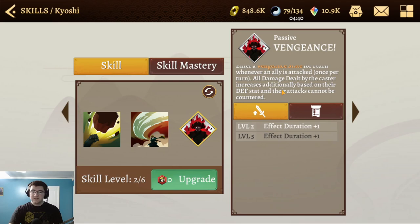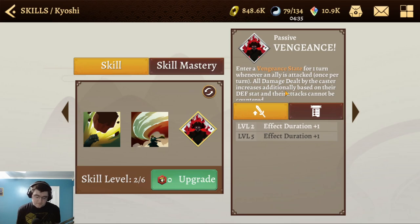This gives her defense scaling on all of her moves, straight up. If you've used Zinfu, you know how powerful that can be — and you're probably already seeing the Platypus Bear in your future. Platypus Bear is going to be the best companion for her, no questions asked. All of her moves scale on defense.